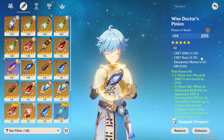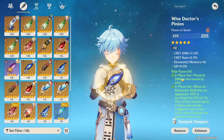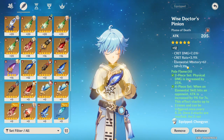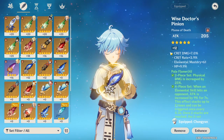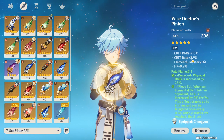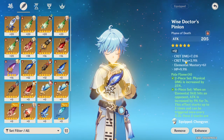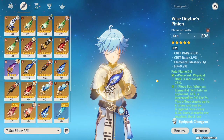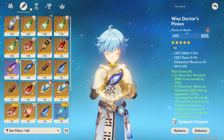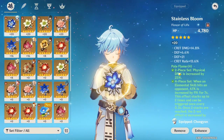First things first, I have the attack plume with 73.9 elemental mastery, 61 HP, and 9.9% attack. This sucked because it only rolled on HP and elemental mastery — nothing on crit damage or crit rate, even though those were both high rolls. The crit rate looks like a max roll and the crit damage is close to max, so if it had rolled correctly, this would have been a god feather — but that's fine I guess.